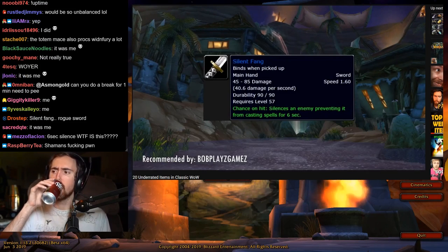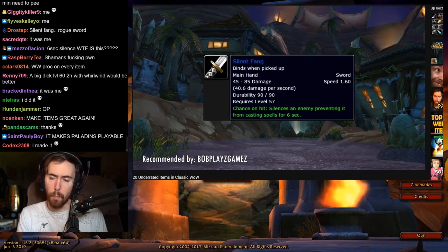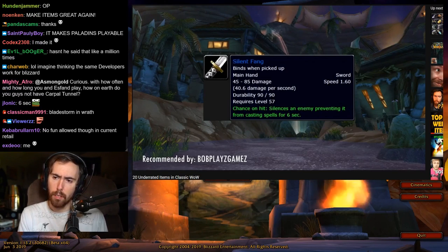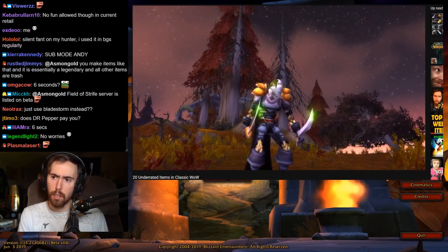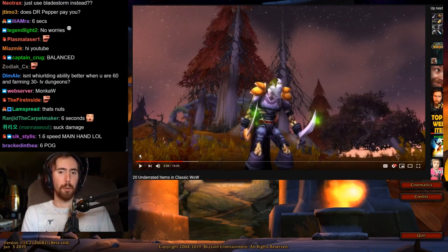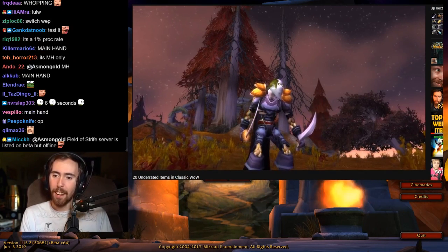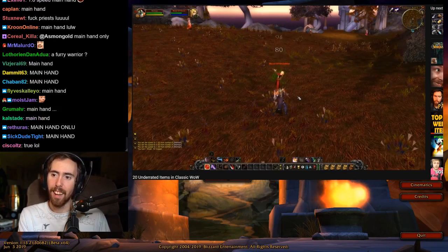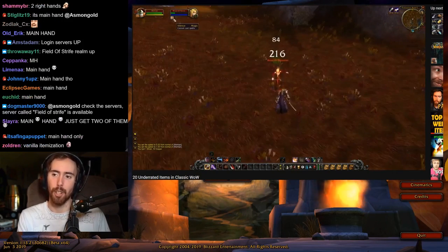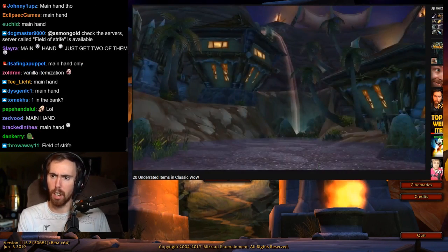Next is the Silent Fang — a blue sword that drops off of Dark Master Gandling in Scholomance, with a 1.6 attack speed. The chance on hit applies a silence that lasts a whopping six seconds, which can make or break a fight if you're a warrior or a rogue trying to bring down a caster. Just imagine having two of those — nobody's casting anything. It's situational, but at the right moment it can be an absolute deal-breaker. And since it's a weapon, you can swap it in during combat for added flexibility.